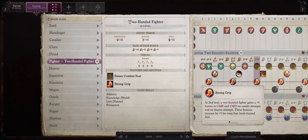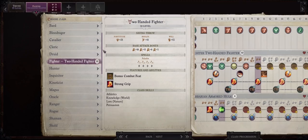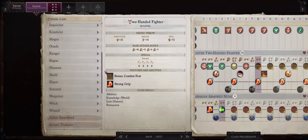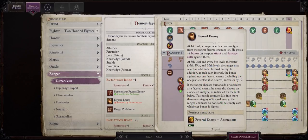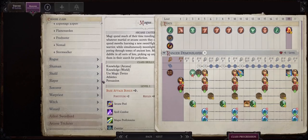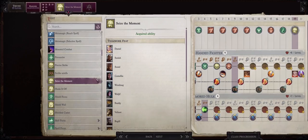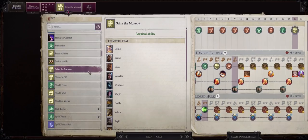For level 19, we aren't getting anything special from Fighter besides an extra feat since we already have two stacks of Weapon Training and won't reach a third. So I'll take Ranger and then Demon Slayer — this gives Trevor a plus 2 on both attack bonus and damage against all demons in the game, and it's a full base attack bonus class. For the feat, I would go with Seize the Moment for even more attacks of opportunity. At this point we already have the best two-handed feats, and unfortunately Trevor cannot get Greater Weapon Specialization.